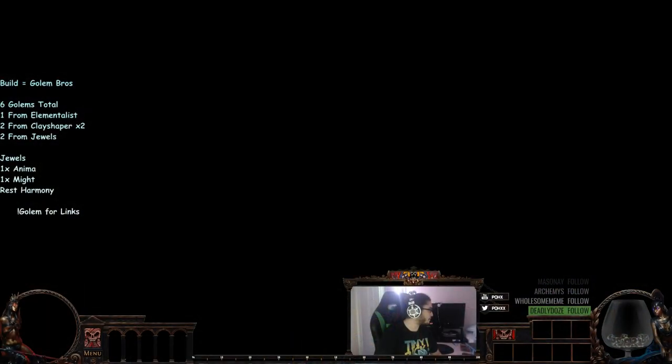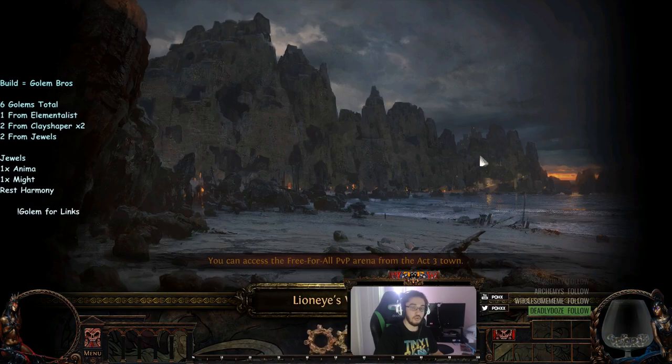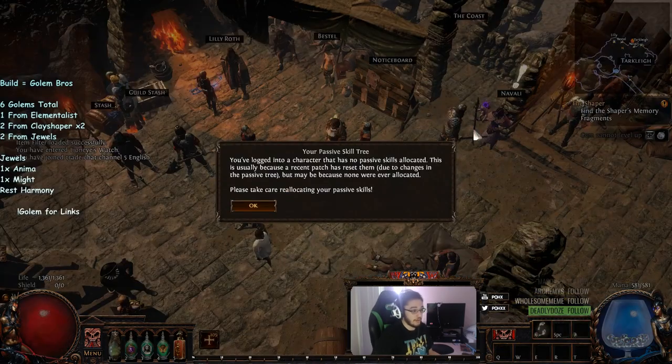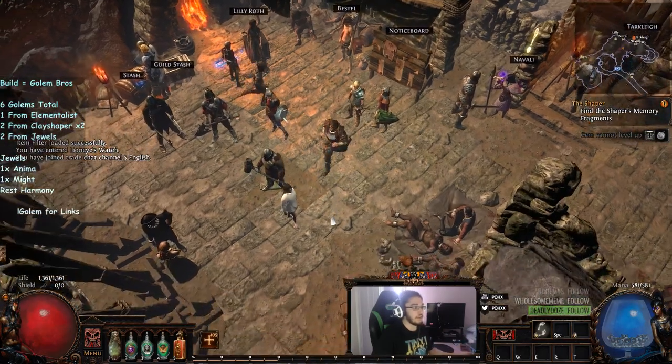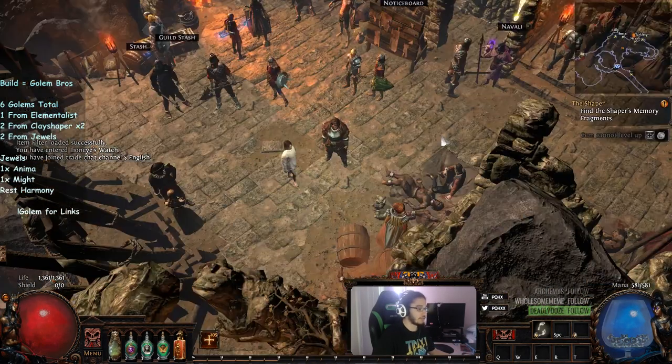If you guys have any questions on the build, let me know. If you guys were unaware, they actually just did a skill reset. They basically did a patch and reset characters that had a certain quest essentially. So I have two characters that are completely ready to be respecced, which is great for beta — I can test all over again. I have my gladiator just chilling here with 105 skill points available.